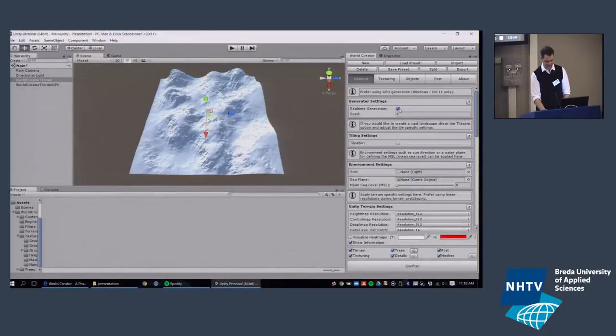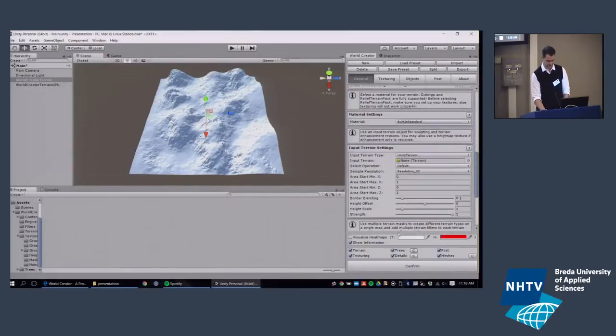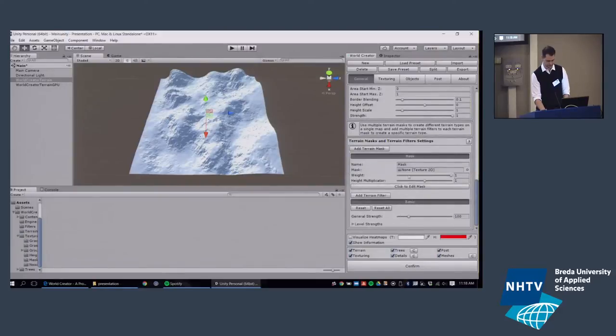If I switch to real-time generation, every change I make is instantly done on the GPU and transferred back to Unity. For example, if I move the general strength of the terrain, you can see it changes instantly — in real time.